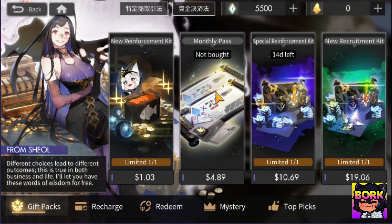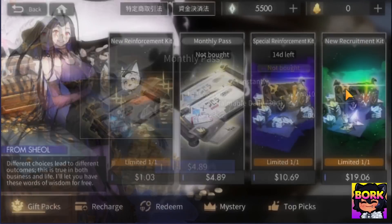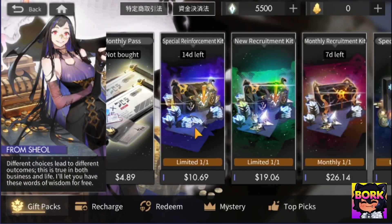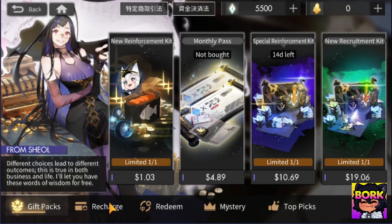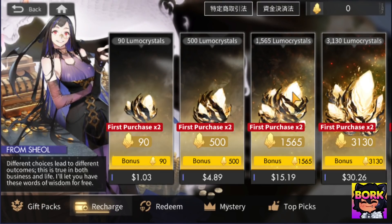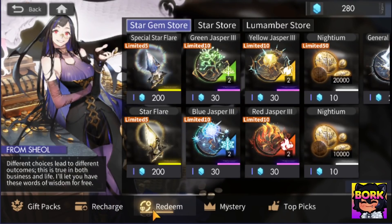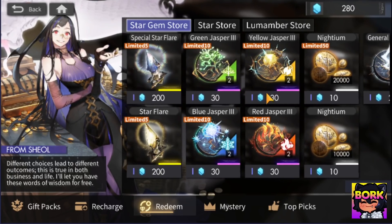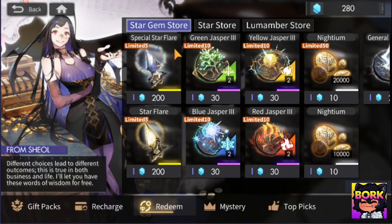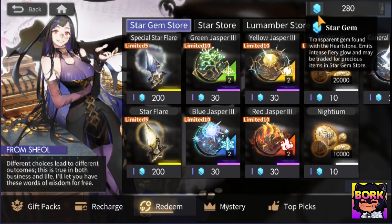For a dollar, definitely worth it. Now when it comes to the monthly pass, this is easily worth it — getting more Luma Amber, getting more Luma Crystals, great stuff. The other stuff is up to you. But these two packs are definitely 100% worth it. When it comes to the standard Luma Crystals, it's up to you. First purchases are pretty decent. Now in the Star Gems Store, you can get Jaspers — they're technically decent and limited in time, but personally I'm just going to go for summons.